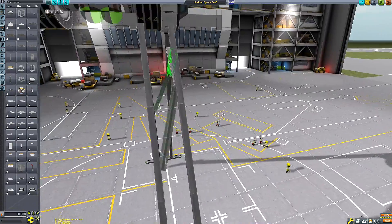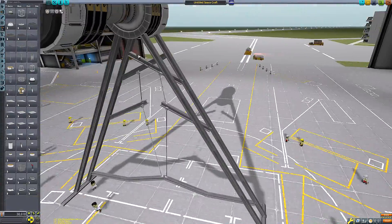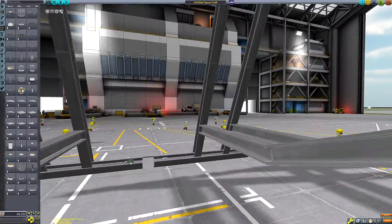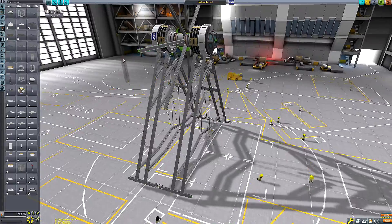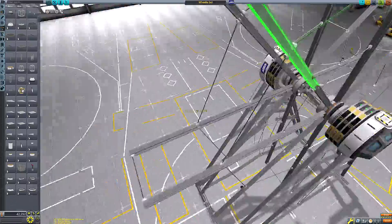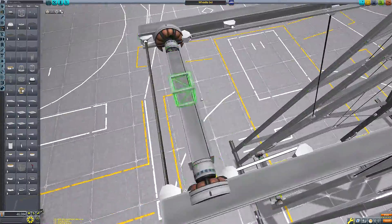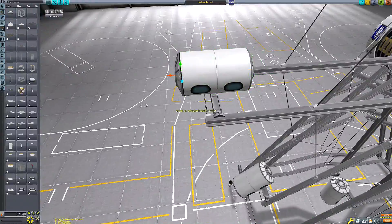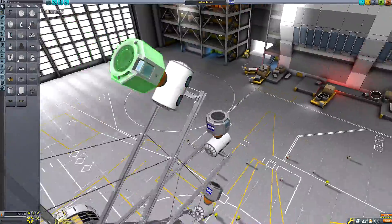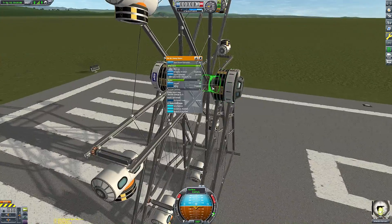A lot of people have asked me to build a theme park ride in KSP, mainly in the comment sections of my Planet Coaster series, which is by far the most popular series on this channel. I never really knew a good way to implement it without mods, but now we have the Breaking Ground DLC that adds rotors. Most rides would be flat rides — things like drop towers would be quite difficult — so it came down to a merry-go-round, chair swing, or ferris wheel. I went with the ferris wheel because it works well with KSP's symmetry mode and it's one of the most iconic rides ever.